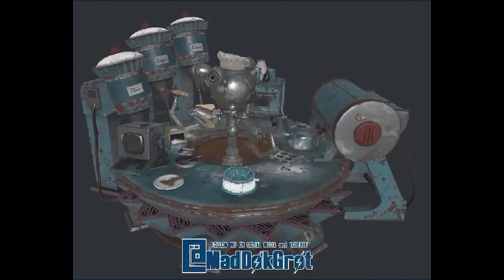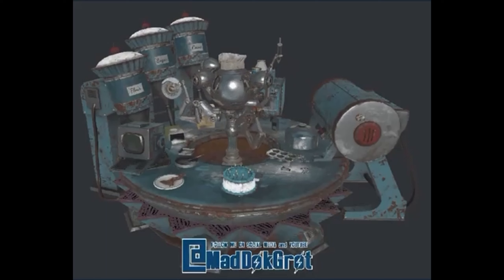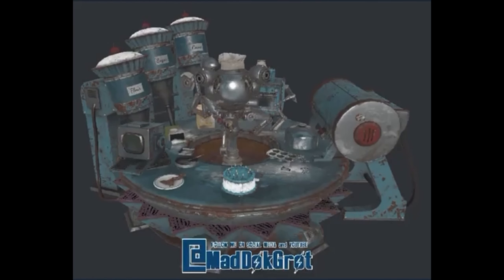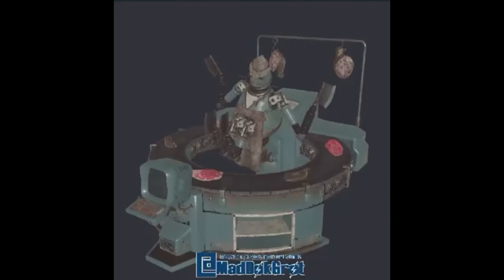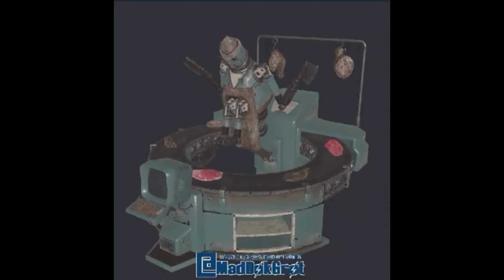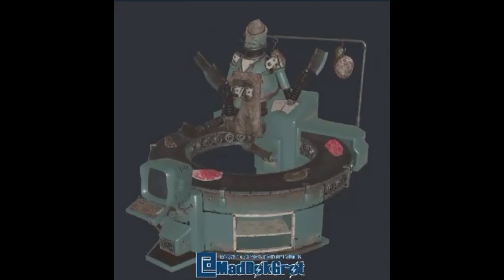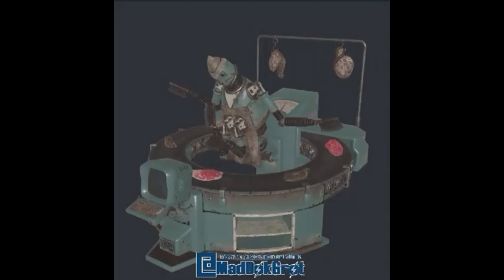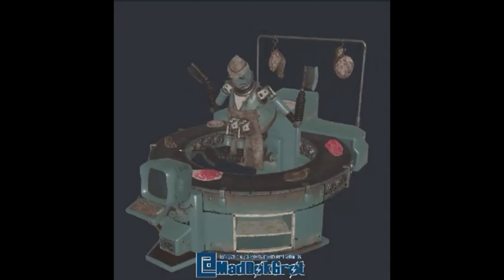Last but not least, let's take a look at these animated crafting stations. The first one looks to be some type of chef — he looks like he's going crazy, not sure he could be trusted with eggs. The next one looks like he's a butcher. What do you guys think about these? They look wild, don't they? I really want to know what they do — they look super cool. I'm really excited. Hopefully we get both of these.